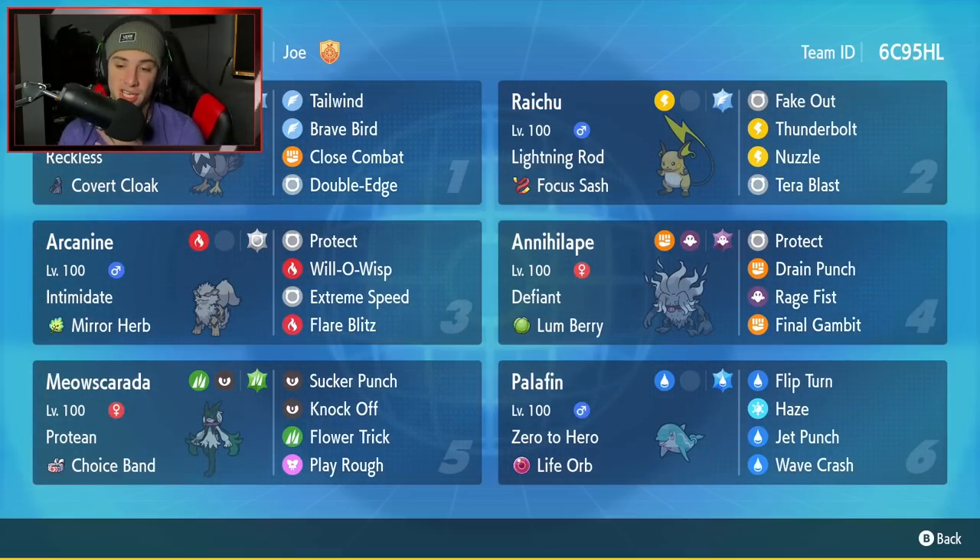Final Pokemon is going to be my favorite Gen 9 Pokemon — it is going to be Palafin. This little dolphin has taken my heart. It has Zero to Hero as its ability, the Life Orb as its item, and then it's rocking Flip Turn, Haze, Jet Punch, and Wave Crash. Really good physical attacker, and on top of that it can counter Dondozo teams or any Pokemon trying to set up with Haze. You want to run this team yourself? The rental code is at the top right-hand corner.